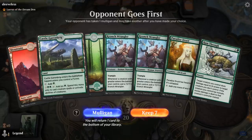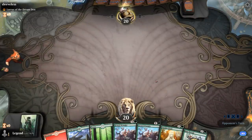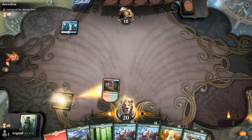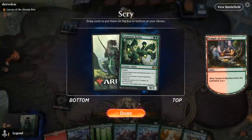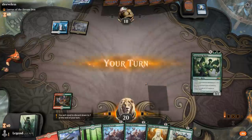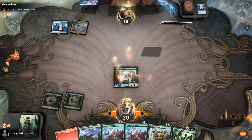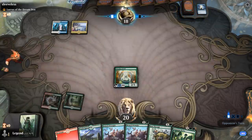We're on the draw facing another Lurrus deck. The hand is pretty unexciting without any big creatures to grow the Wranglers, but I think I'll still keep — I've got the Paradise Druid for ramp and if we find any of our more expensive creatures we'll be in good shape. Going Paradise Druid into double Crunch Wrangler. They appear to be playing Opts in what looks like a Jeskai Lurrus deck, though I see a Sprite Dragon too.